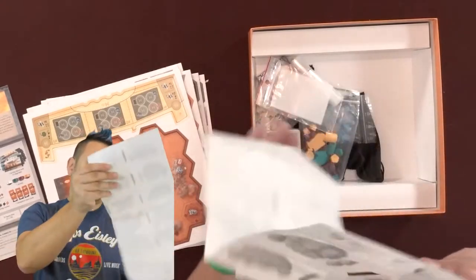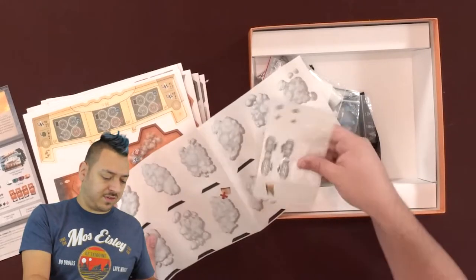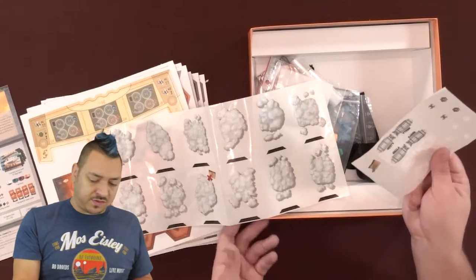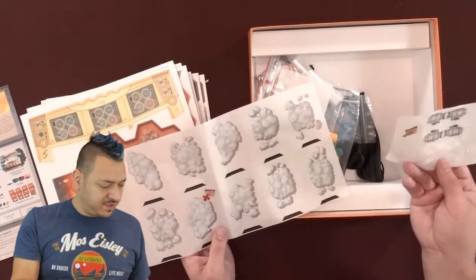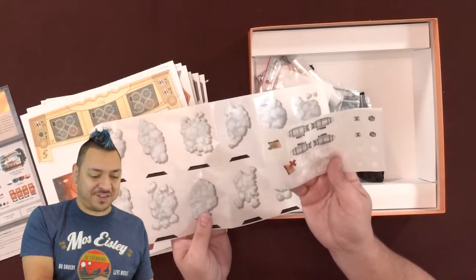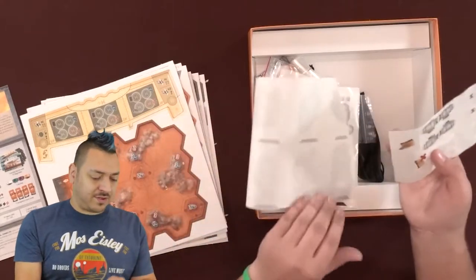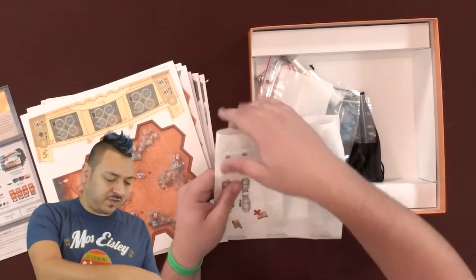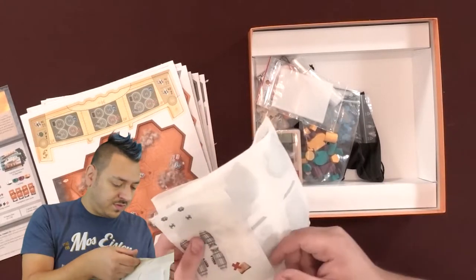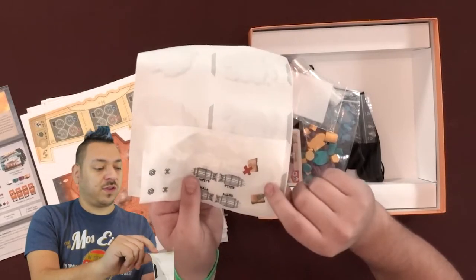On top we have a bunch of stickers. That's interesting — I haven't seen a whole bunch of stickers like this in a game in a while. Looks like one of mine has come off; I'll stick that back on. We've got clouds, airships, little icons for black and white versions of these, and an X and a check on what looks like a notebook.